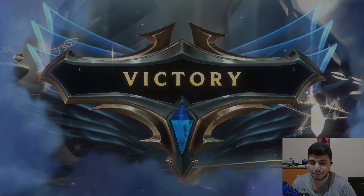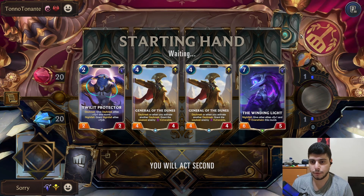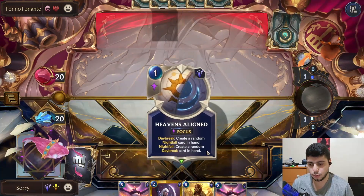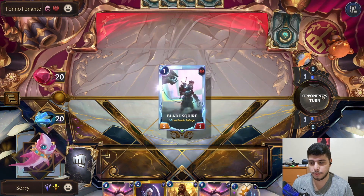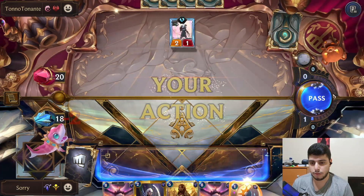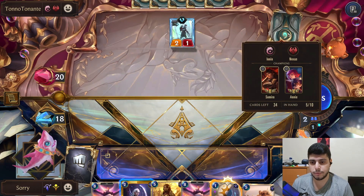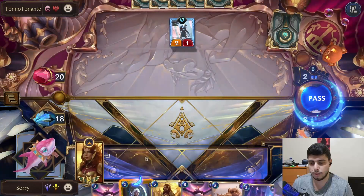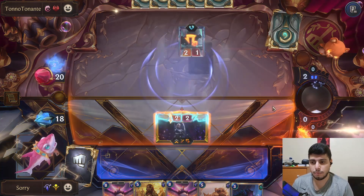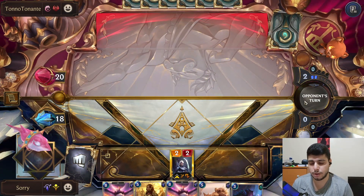We are up against Samira and Noxus. I think this is a landmark — I think it's Bilgewater. I have some options here but they're kind of weird. I could pass but that means I'm taking more damage. I could Daybreak into Diana and work on the Leona level-up, or Diana first then Nightfall to see what they do. The problem is then I'm not working on the Leona level-up, which is something we really want, and they could have a Samira here.